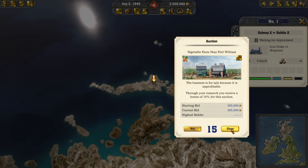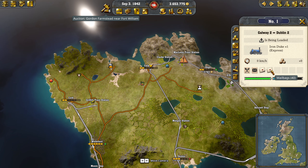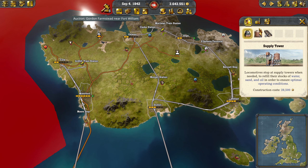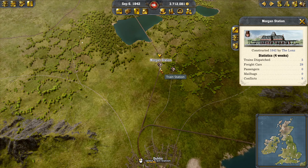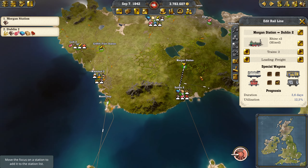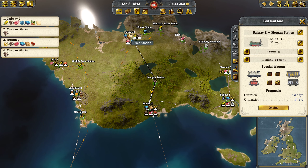Near Fort William — that is so high up. Who would build one up on that island? Anyway, this should load up just fine. We'll get a fuel resupply there. We're going to go into this freight link. Lumber for Dublin. We are going to edit this one. So we're going to go Galway, Morgan, Dublin, back to Morgan. This should push wood to both of these.